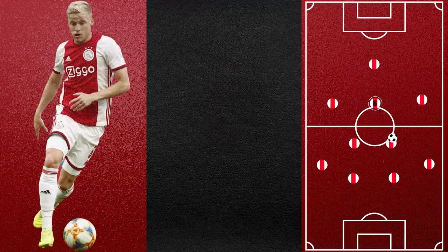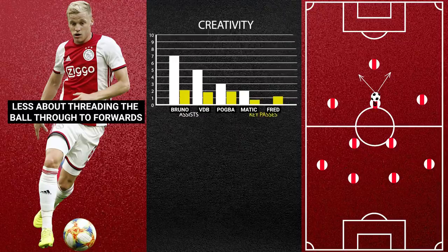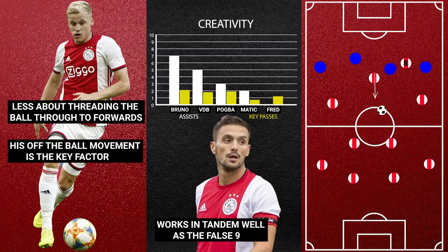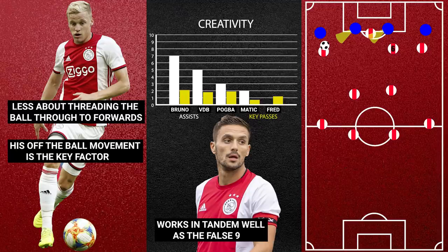Lastly, his role as an attacking midfielder. Van de Beek isn't a traditional attacking midfielder in the way that Bruyne, for example, is — although he is capable of threading balls into the forwards, as shown by his 1.8 key passes per game and 5 assists. But what makes him special is his ability to identify pockets of space where he cannot be picked up. He often pushes between the fullback and centre-back, and as Tadic is a false 9 who often drops deep, van de Beek is quick at sniffing out the space and making well-timed runs into the box. Even when the ball goes wide and the opposition defender's attention is turned towards the ball, he is a master at the blind-side run, popping up seemingly out of nowhere to finish.